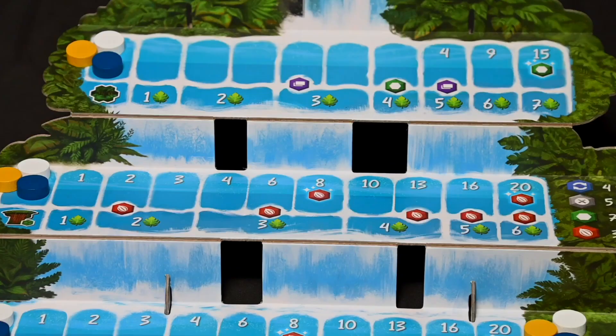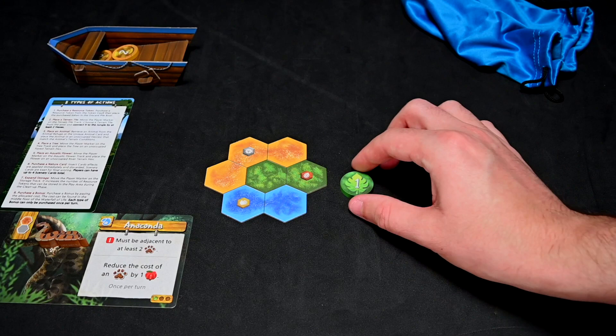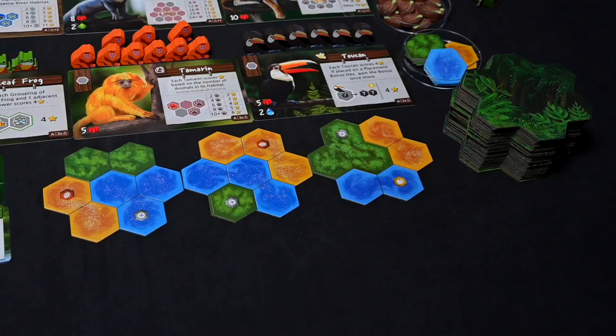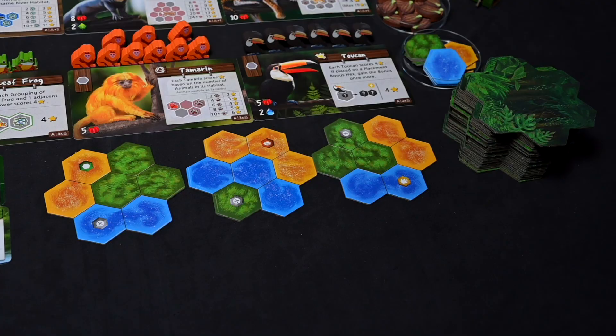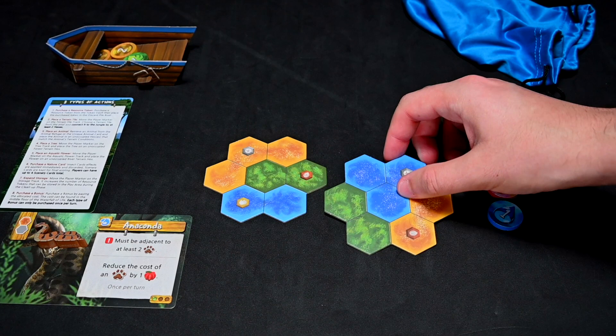Next, they wish to place a terrain tile. They will look at the waterfall track to see how much a terrain tile will cost. Since this is the first tile they are purchasing, it costs one leaf token. They pay the leaf token by discarding it to their boat, then move their marker up one on the terrain track, making their next terrain tile cost two leaf tokens. They collect one of the three face-up terrain tiles and add it to their jungle, then refill the empty spot with a new tile from the terrain deck. When placing a tile, at least two hexes need to touch an existing tile in your jungle.